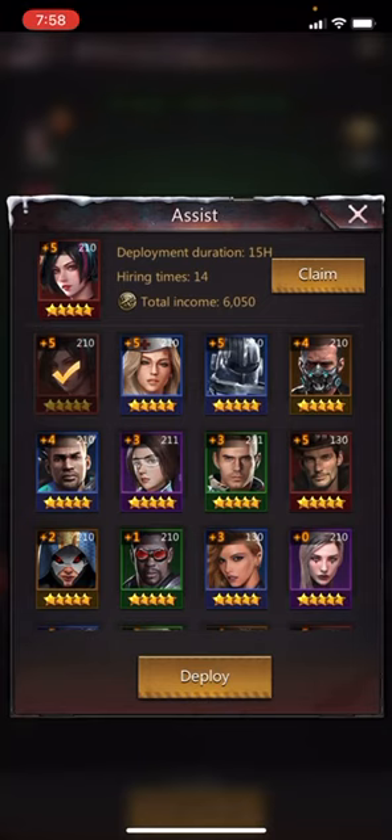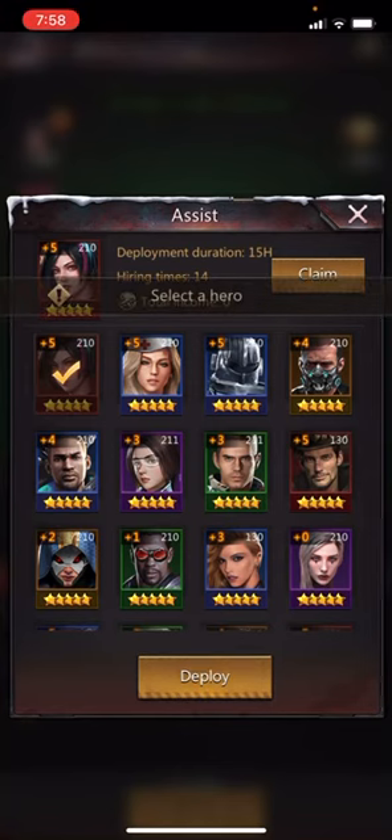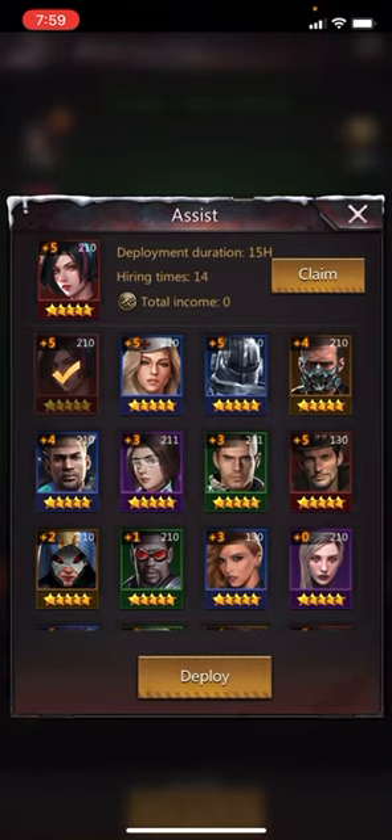I have Scarlet selected. She has been deployed for 15 hours and she has been used 14 times. So I click Claim and I get those points. You can change characters — you hit Deploy and it'll tell you to select a hero. When you choose one, it'll change the deployment duration back down to one minute, and you've got a 10-minute cooldown before you can change characters again. So I'm just going to leave it as Scarlet.